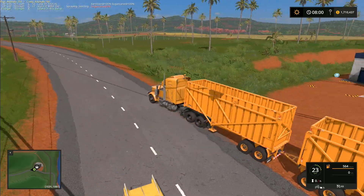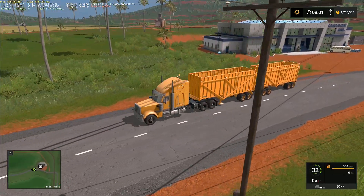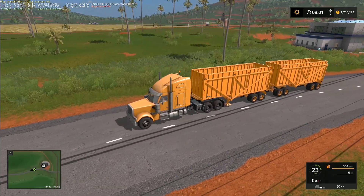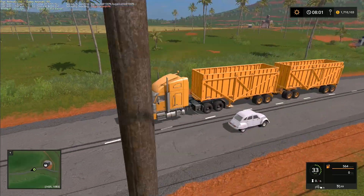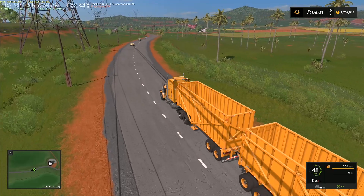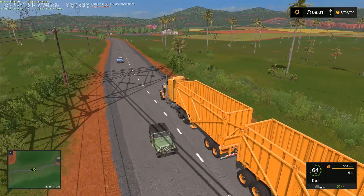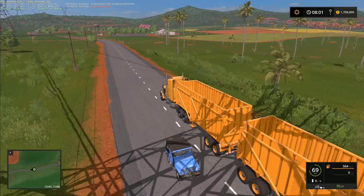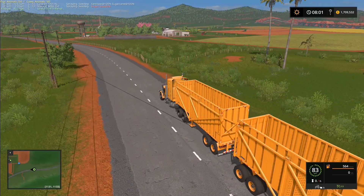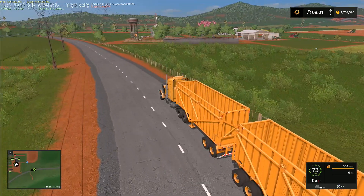Hey folks, it's Frithgar here. Welcome back to Estancia Le Pacho. Today we're going to get the last of the things set up ready for our actual let's play, and then we're going to have a little bit of exploration around the map. There's a few things I'd like to take a look at and see how far we can go at different points. Once we get the sugar cane finished planting, we can fast forward time.